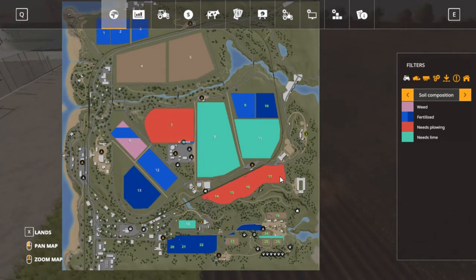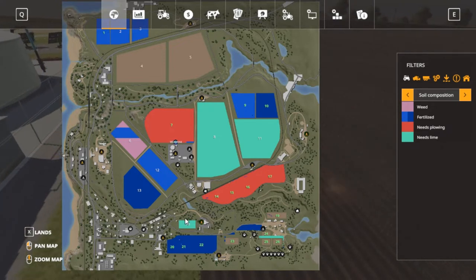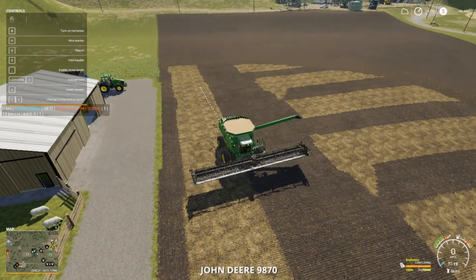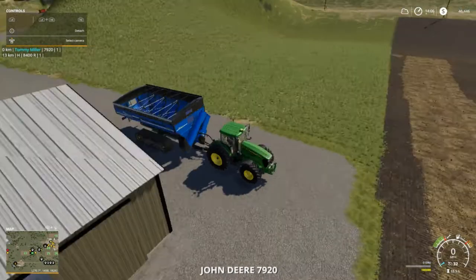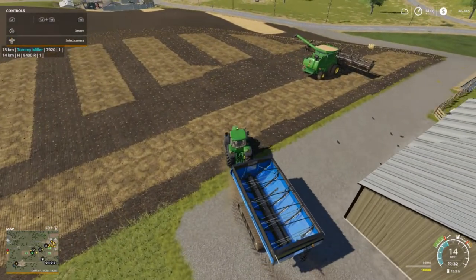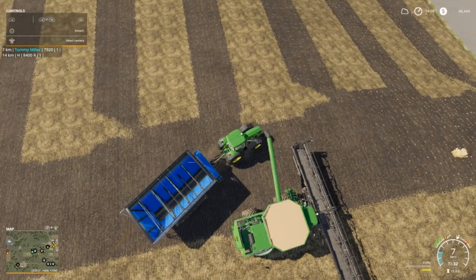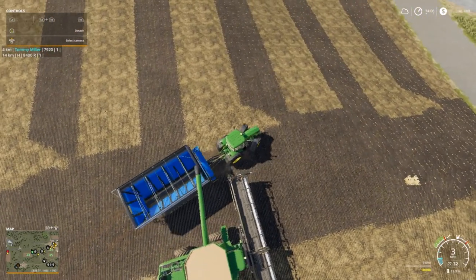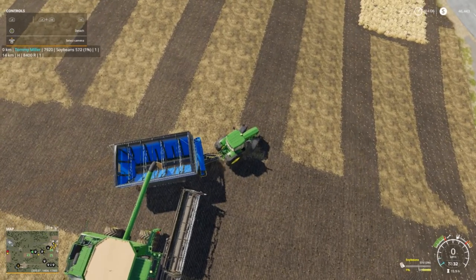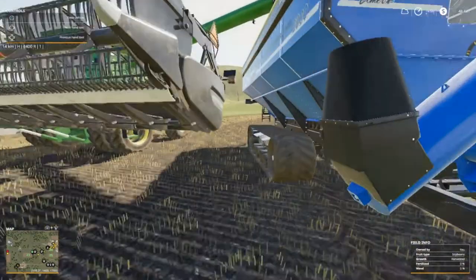Seven and 14 through 17 needs to be plowed. We got a little strip here that needs lime but I'm not going to worry about that till the whole field needs it. Field 23 is done, we got to get to him too. This field is fixing to be done — those are sorry beans. G Fuel, thank you for joining my family — ones that join my family and I can see you subscribe to me, I'll give you a shoutout right away.